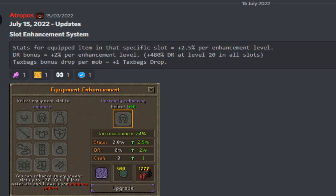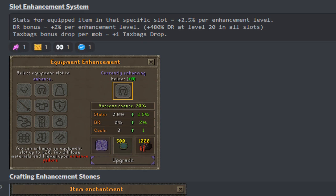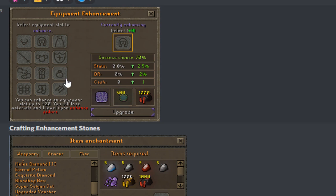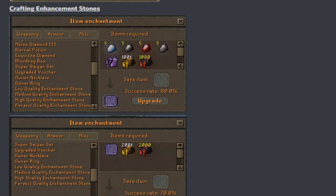The brand new update - literally three days old - is the slot enchantment system. As you can see, stats for equipped item in that specific slot equals plus 2.5 per enchantment level, drop rate bonus equals two percent per enchantment level, 480 drop rate at level 20 in all slots. The interface looks very very clean - you can always see what items are required, the success chance, and the stats that will be increasing.